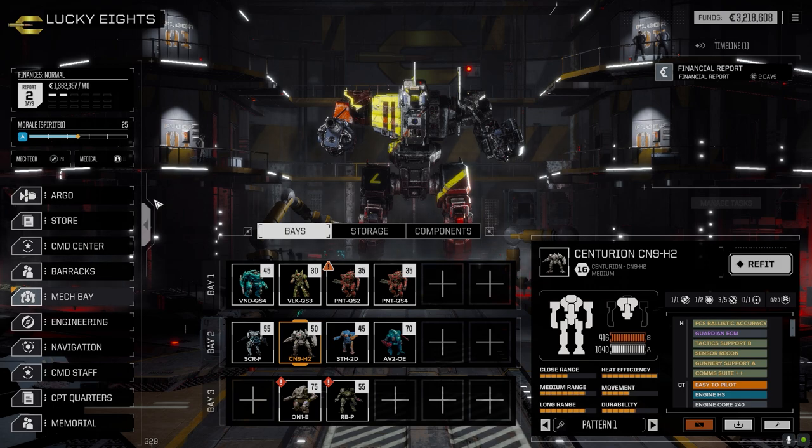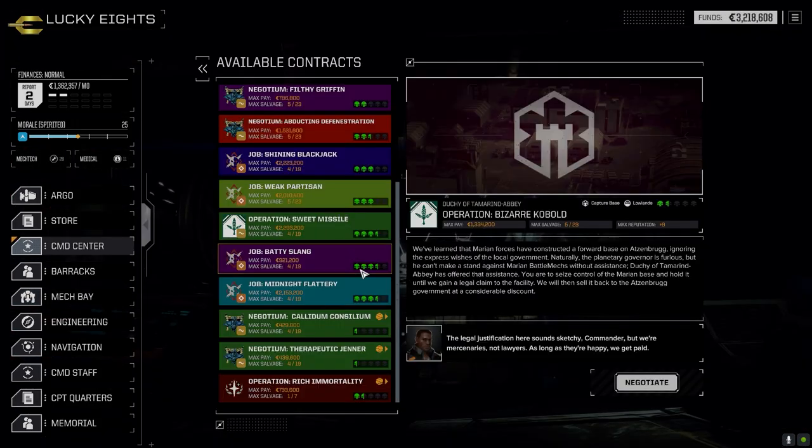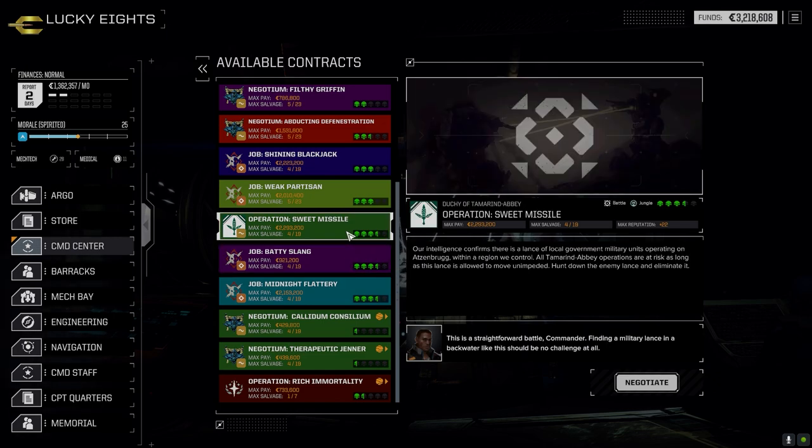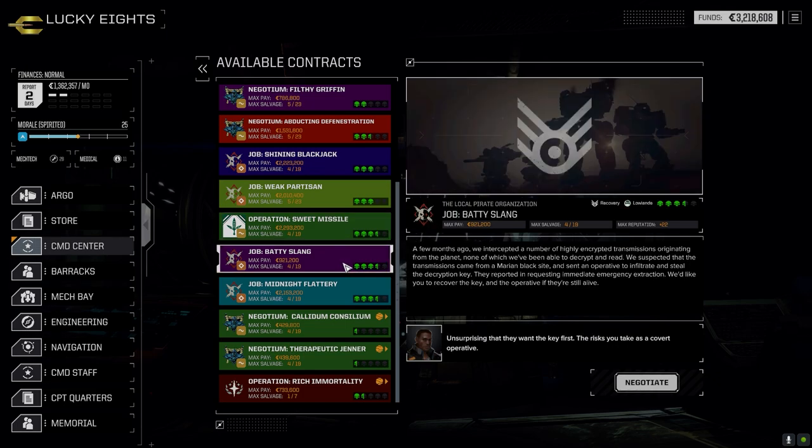That's not a bad loadout. Let's go ahead and take that three and a half mission called The Recovery. It's against the Marians. I thought about doing the one against Tamron and Abbey - they seem a bit weaker - but with Marians they're more unpredictable. Some of them have really great stuff, so I'm hoping we can get some good salvage out of this one.